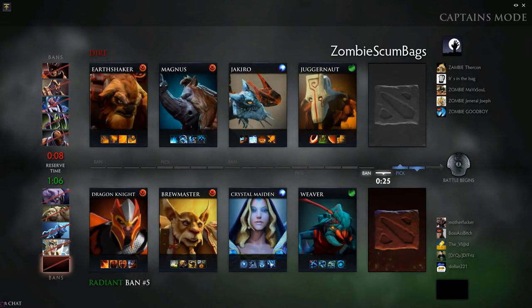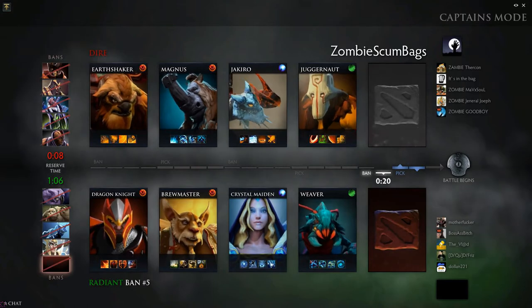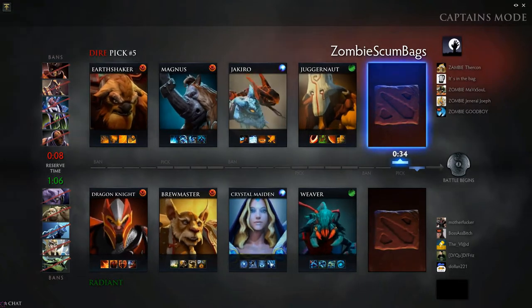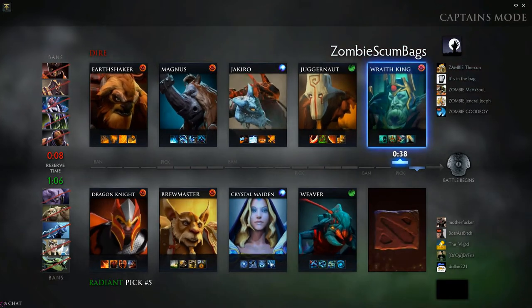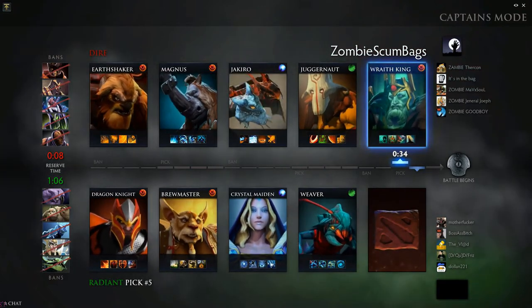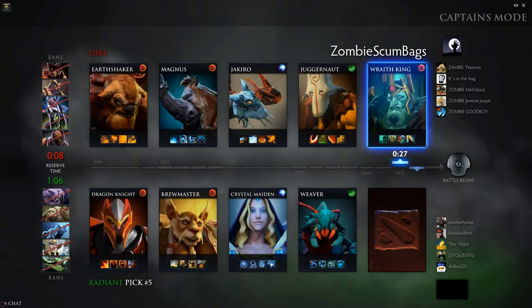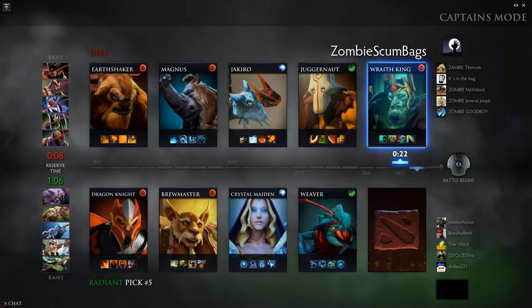So this is one of my teams, Zombie Scumbags, and you notice the first three picks — two supports and one mid — all have something very good in common, which is they are all very strong in a teamfight. Magnus is our central initiator, hence part of the reason why he needs to go mid, with Reverse Polarity. And then Earthshaker with his Fissure and Echo Slam, and then Jakiro with Ice Path and Pyroclasm can take full advantage of this ability. They give you very, very strong action in a teamfight.